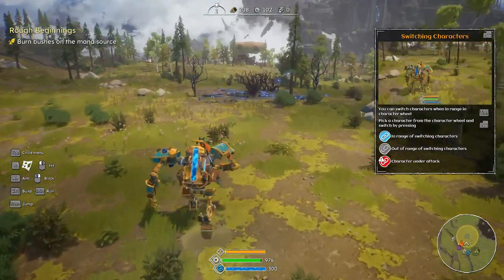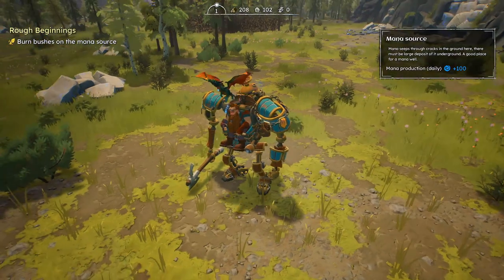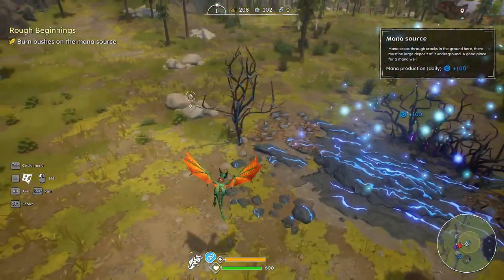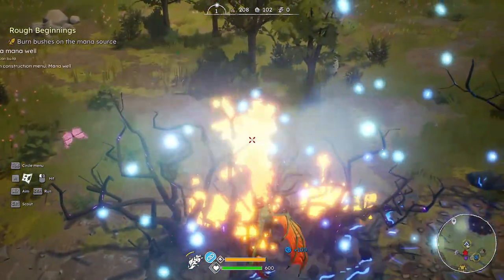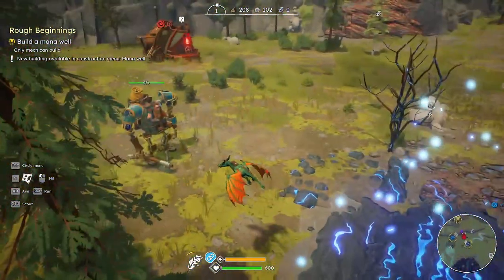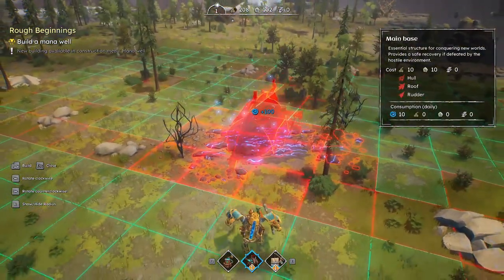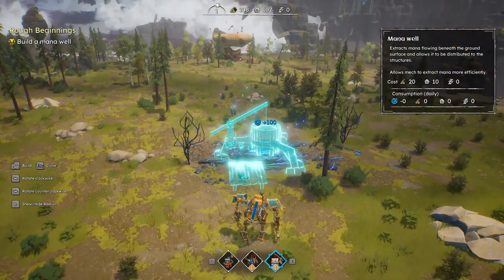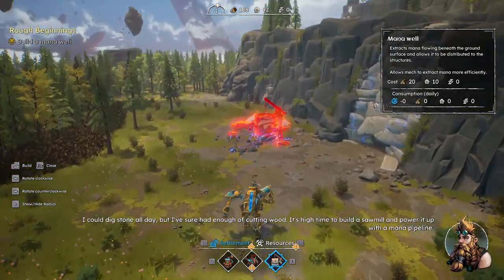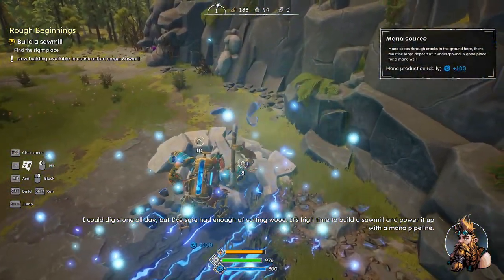Well, there are two things we've got to do — first, burn this nest. To do that they give us a nice little flying companion. So we'll come back into the mech, go into build mode, and go over here to mana well — we'll build two of them. More mana, more power all day. And it's high time to build a sawmill and power it up with a mana pipeline.